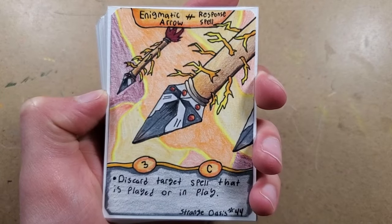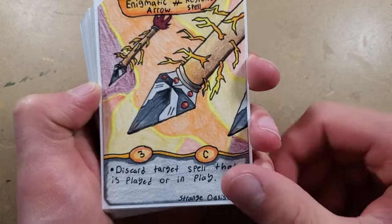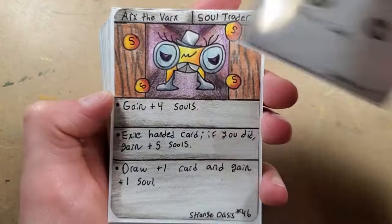Then we have Enigmatic Arrow - this is kind of a must in every deck. It discards a target spell that is in play or being played, so pretty powerful. Then we have Old Ways - just gain an extra soul, which is the currency of the game.